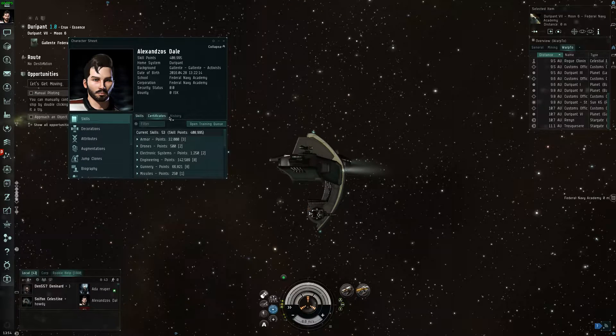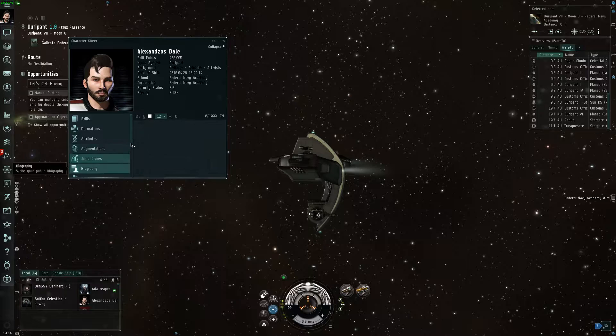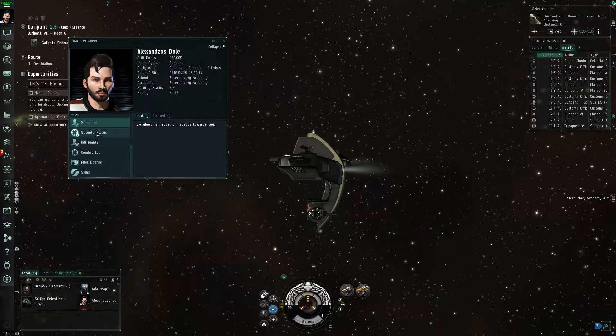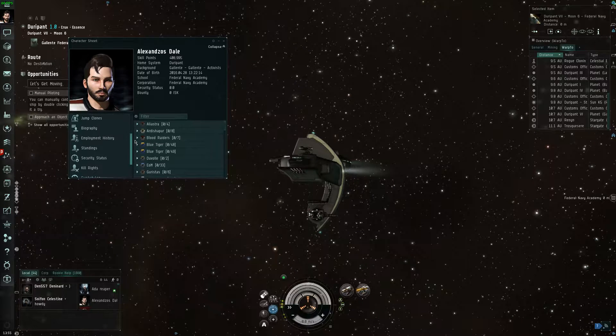We have the skills, certifications, history, decorations, attributes, augmentations, jump clones, and biography — you can type in your biography here. We also have employment history, standings, security status, kill rights, combat log, pilot license, and skins. What is 'Blood Raiders Blue Tiger'?